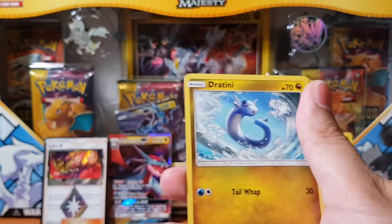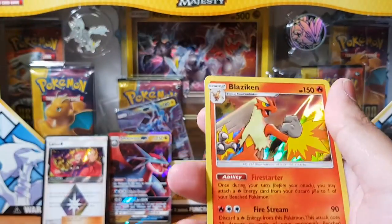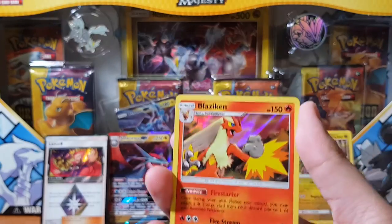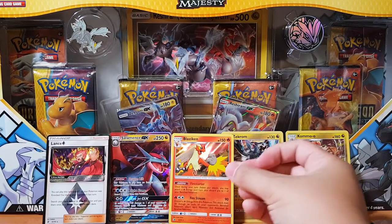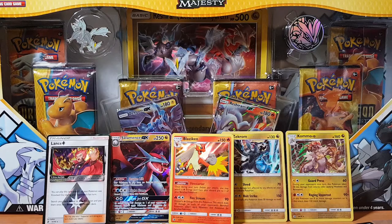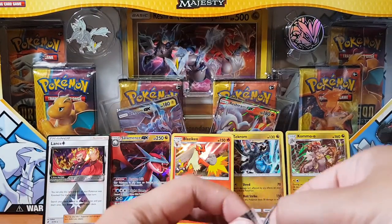Horsea, Dratini, Vibrava, Dratini. And for the rare we have a Blaziken — holographic. Damn it. So, just to wrap things up in regards to the boxes I've opened so far — I've pulled nothing amazing. I actually have a feeling these boxes are not actually worth purchasing. Just putting it out there if you guys haven't already looked into it. But maybe it's just my luck.